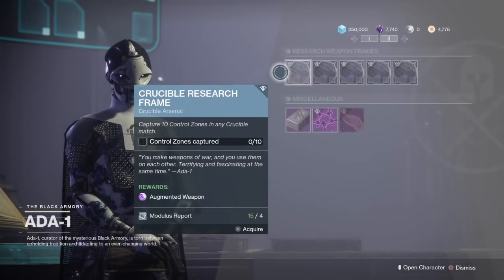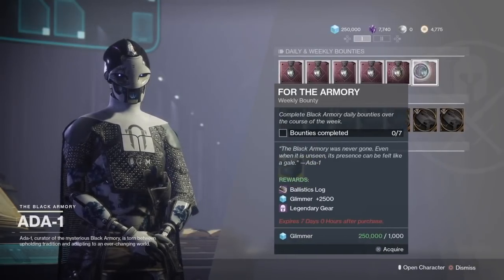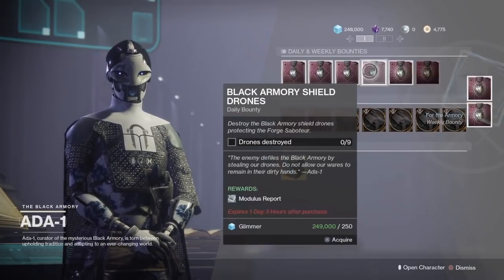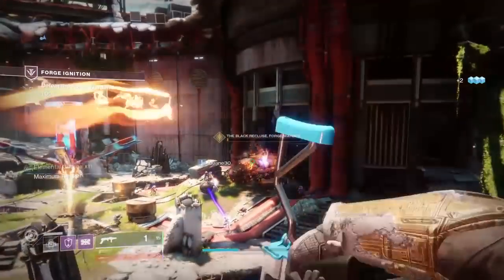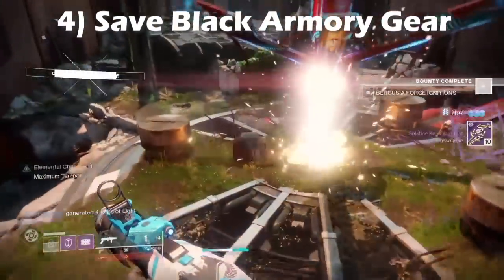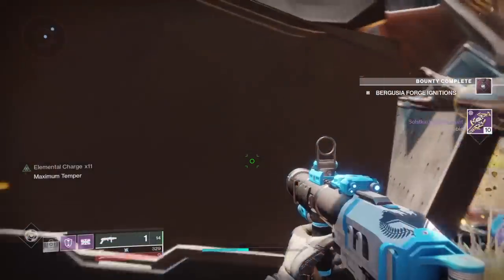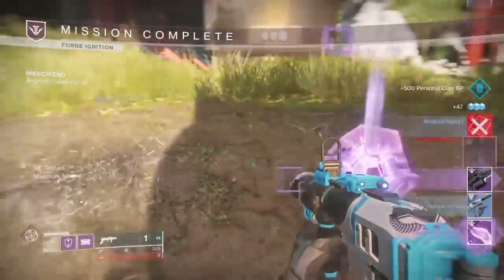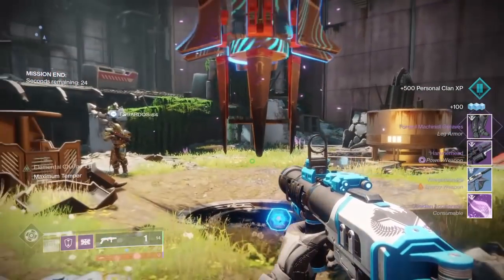As you're grinding out this quest you want to make sure you're completing daily and weekly bounties. If you happen to get a rare bounty to drop — it gets increased chances for each bounty you complete — make sure to not turn it in yet. You're going to need a rare bounty for one of the quest steps, so if you get it to drop, hold on to it. Also, any weapons or armor you get from the forges, make sure you save those. A good portion of the rare bounties require a full armor set or full weapon slots of Black Armory gear, so don't dismantle anything until you've fully completed the Izanagi's Burden quest.